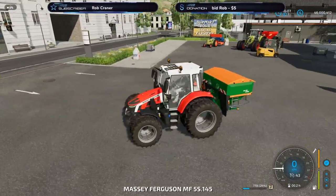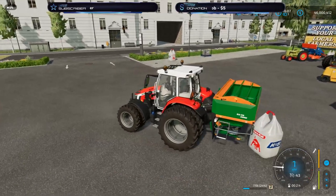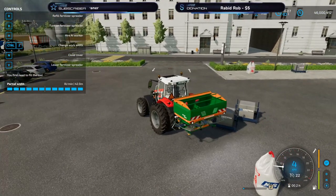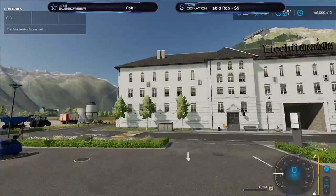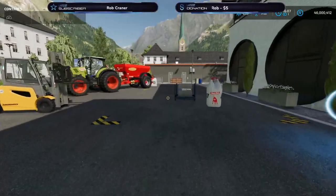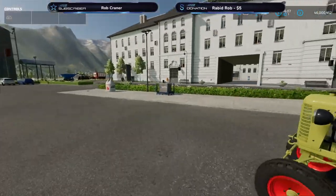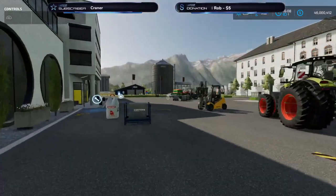Another thing worth knowing: when it comes to big bags, if I fill up a little bit with big bags and then unload, it's going to unload to pallets regardless. So I'm only filling from the big bag, and when I unload — bam — pallets will spawn. You will not get big bags back, you will only get pallets. The same goes for seeds and lime. Fill it up and unload — you're going to get a seed pallet. So that money hack is not going to work on FS 22.